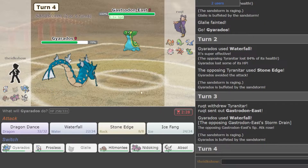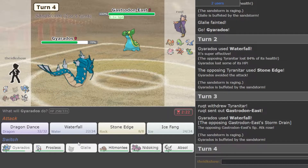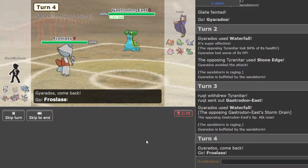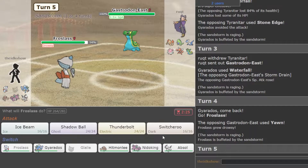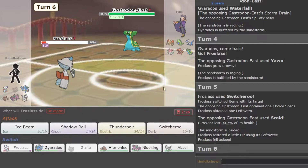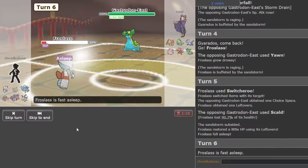Yeah, he's got Gastrodon East. Expecting the switch — I'm going to go Froslass. I'm going to Switcheroo. Go to sleep. Give him the Specs. He goes for the Snarl. That's actually kind of scary.